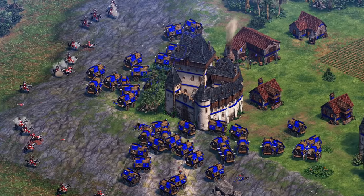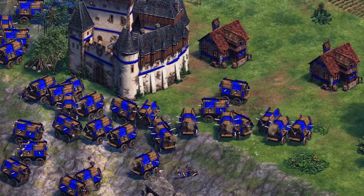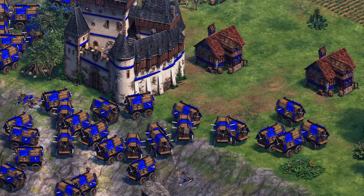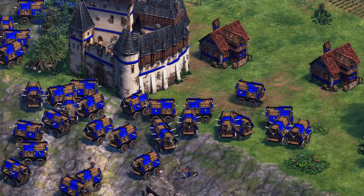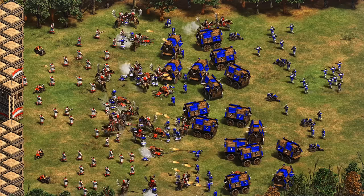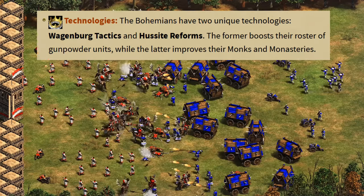It may just be this particular clip, but the Hussite Wagon also seems like a bit of an awkward unit with a lot of bumping in the background. They may have a similar unit size to War Wagons. The way we see them used, it almost looks like a battering ram you can put in front of your units to soak up arrow fire, and I'm expecting very high HP and pierce armor. One of their unique techs boosts gunpowder, and the other improves their monks and monasteries, though it's hard to get a sense from the trailer of what that monk boost might be.